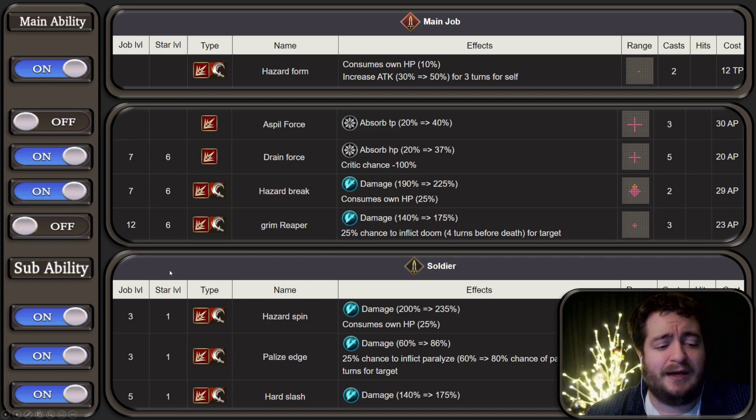If you do run her Sub Job Soldier, she gets access to Hazard Spin, Paralyze Edge, and Hard Slash. Important note with Paralyze Edge is it's one of the few attacks that Soldier has which has a high range height with it. So if you're going on a map where you're maybe attacking an enemy from a range or going up hills, you may want to set Sub Soldier for her.